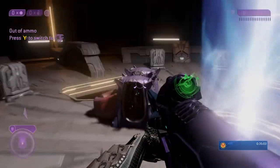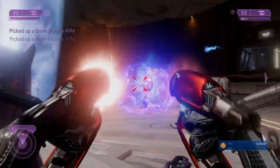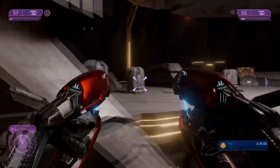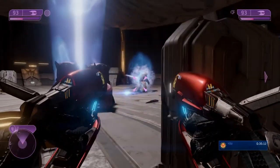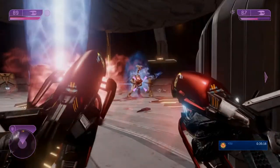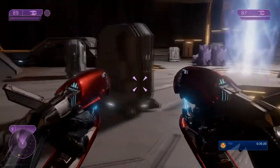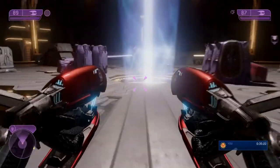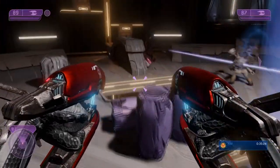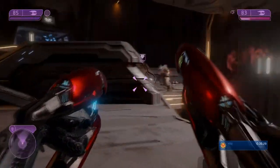Over here I just grab two plasma pistols — plasma rifles — and then we see we've got the Johnsons unloading into Tartarus. This makes the final mission a hell of a lot easier on Legendary, especially if you're trying to do speed runs. I tried this glitch last year and I couldn't get it to work, but they might have done a patch to allow it again.